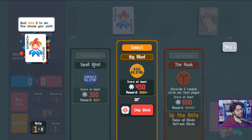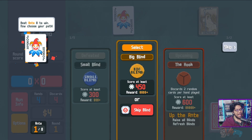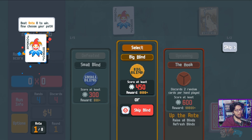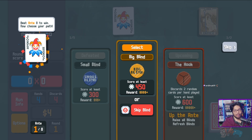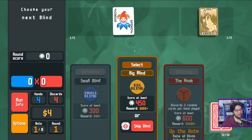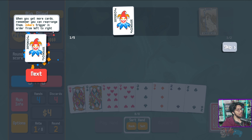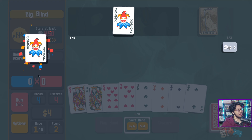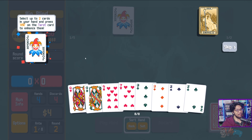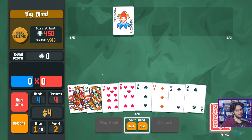Beat ante eight to win. The boss blind discards two random cards per hand played. I can skip the big blind and get a tag instead. Jokers trigger from left to right — make sure you use your consumables. Select up to two cards and press use on the tarot to enhance them. My queens got plus four multi — they're enhanced! So now they're plus four multiplier cards.